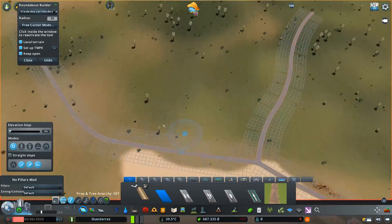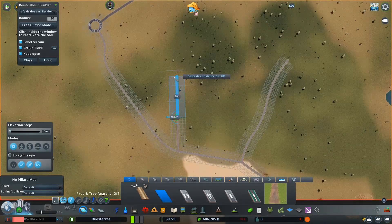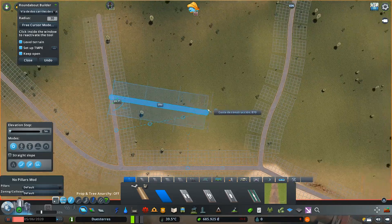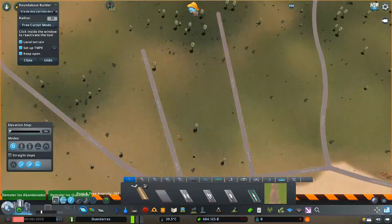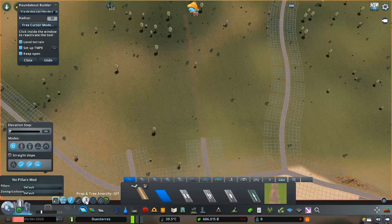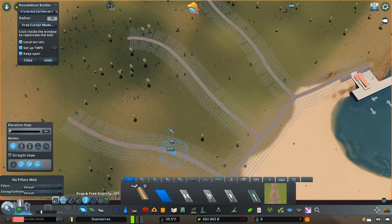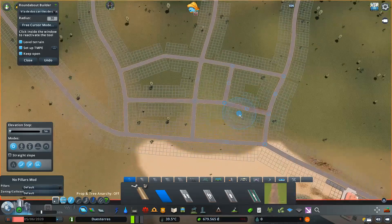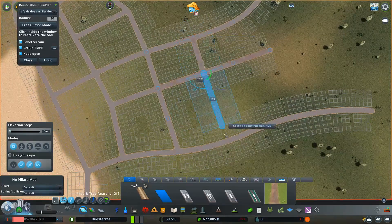Al principio quería hacerlo algo desaliñado, muy irregular, sin ningún tipo de patrón, pero a medida que fui desarrollándolo decidí tirar hacia algo un poquito más geométrico, aunque con curvas. Más adelante se apreciará que voy haciendo geometría, sin perder la esencia que me gusta darle a las ciudades.